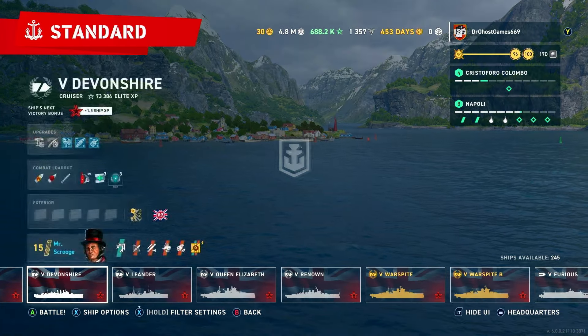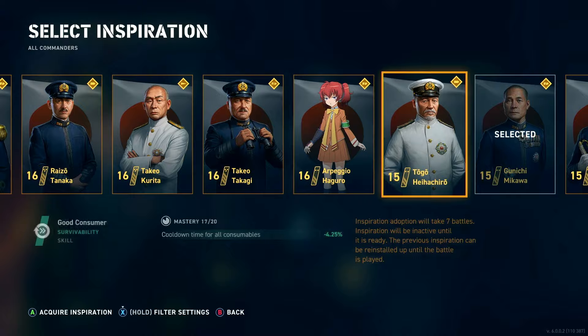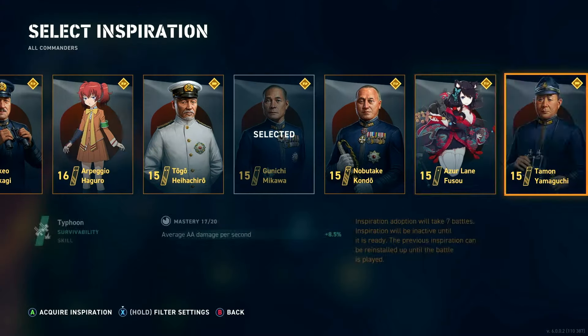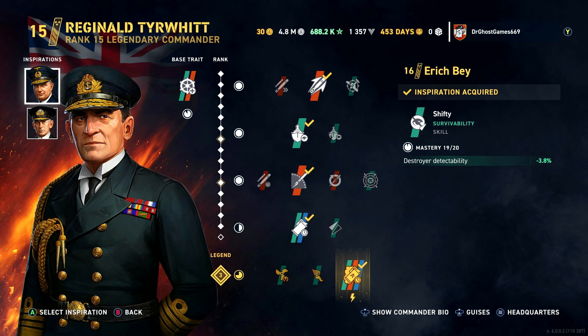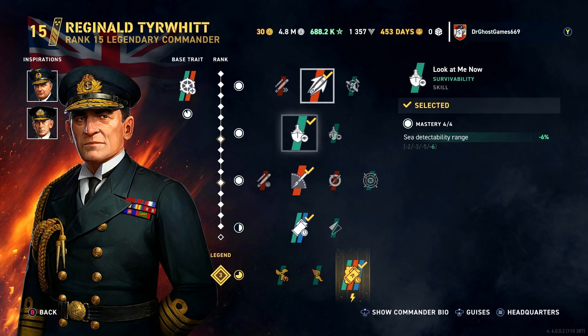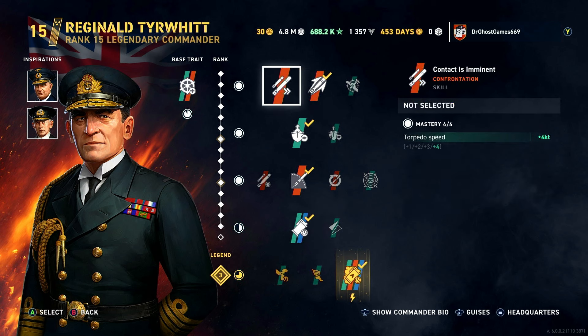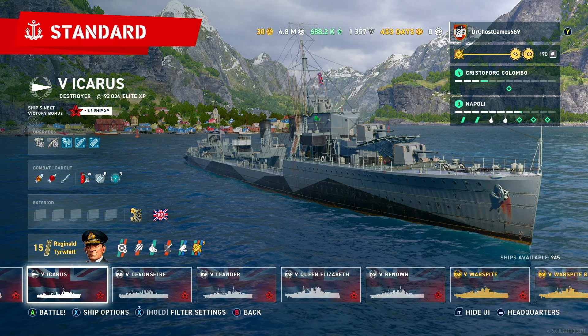Moving on to the British: for British destroyers I run Reginald Tierwit, a torpedo-focused commander. As inspirations I run Eric Bay and Jersey Source for a double concealment build. Skills include True Grit, Subsurface Venture, Look at Me Now, Torpedo Safari, Smoke on the Water, and Smogathon — which gives extra smoke screens and decreases smoke screen reload time. Overall a solid free-to-play torpedo commander for the British.